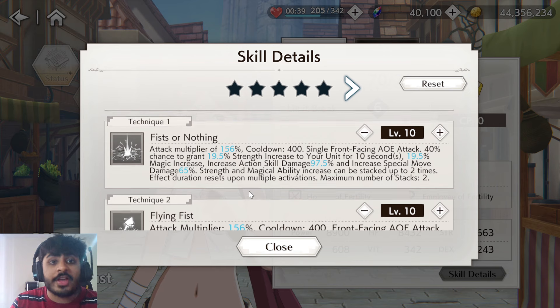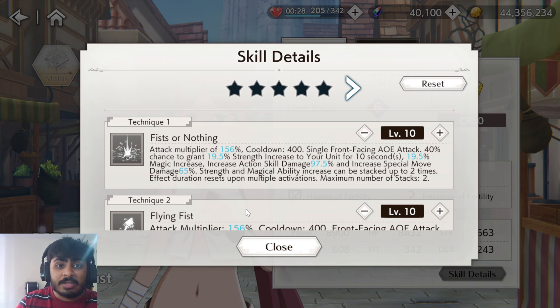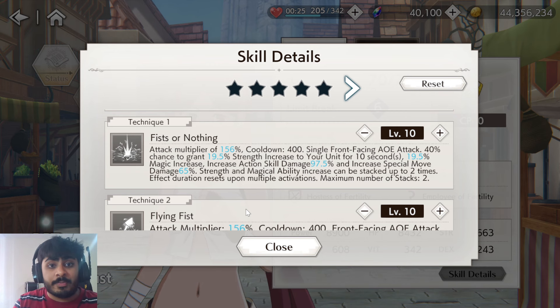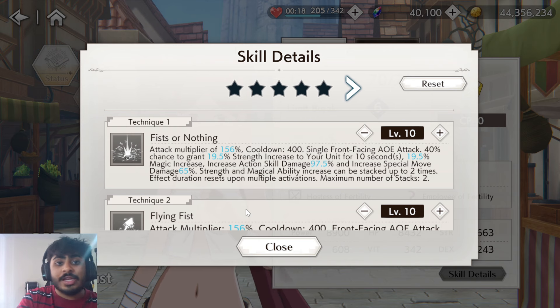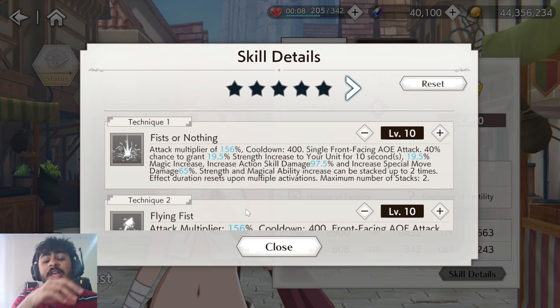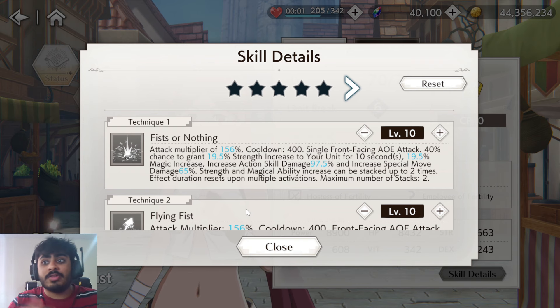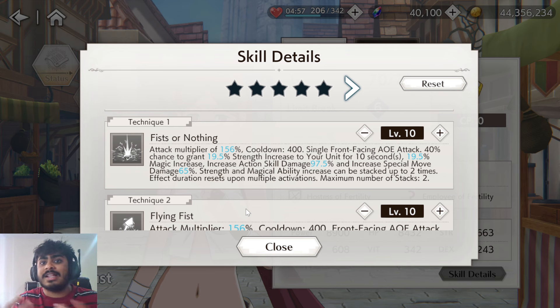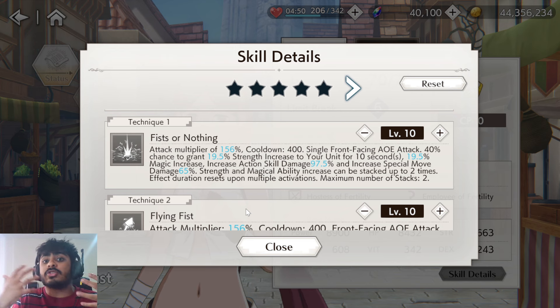Skill one is Fists or Nothing — an attack multiplier of 156% with a 400 cooldown, single front-facing AOE attack. It has a 40% chance each to grant 19.5% strength, 19.5% magic, 97.5% action skill damage, or 65% special move damage increase. Each chance is separate, so it's a 40% chance for each buff individually. You can proc any combination of those four, all four, or none — it just depends on your luck.